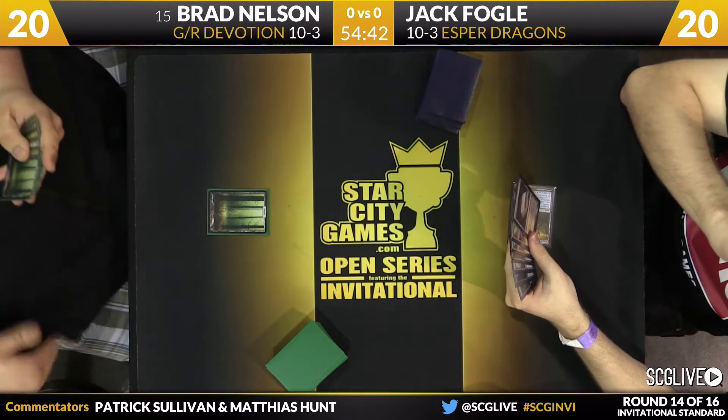Not the easiest card for them to remove. Only two copies of Hero's Downfall in Jack's list. He's not equipped to attack this card very effectively. He's playing a couple of expensive dragons, and you have to think this is the last Shield's down turn, really.